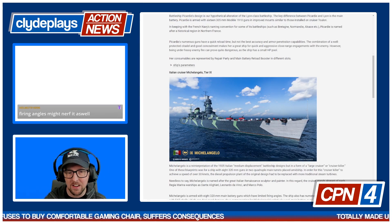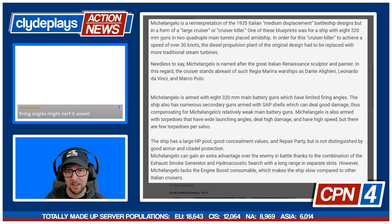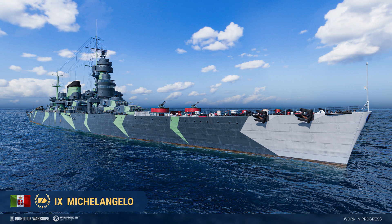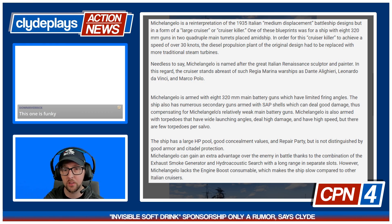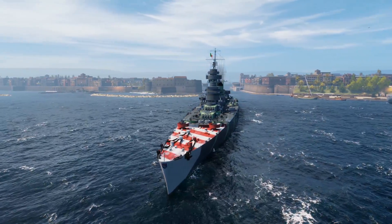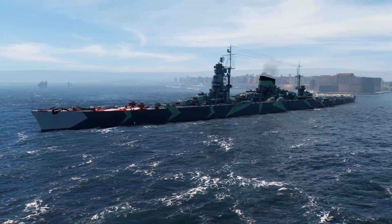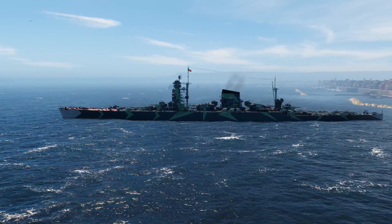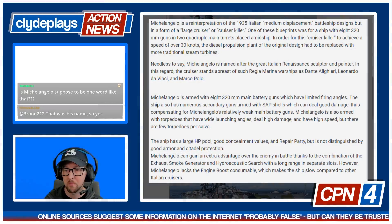Italian cruiser Michelangelo at Tier 9. Michelangelo is a reinterpretation of the 1939 Italian medium displacement battleship, but in the form of a large cruiser — note that this looks like a gigantic battleship but it is a cruiser. One of the blueprints was for a ship with eight 320-millimeter guns in two quadruple main turrets placed amid ships. In order to achieve a speed of over 30 knots, the diesel propulsion plant had to be replaced with steam turbines. Michelangelo has eight 320-millimeter main battery guns, and the ship also has numerous secondary guns armed with SAP shells, compensating for Michelangelo's relatively weak main battery.